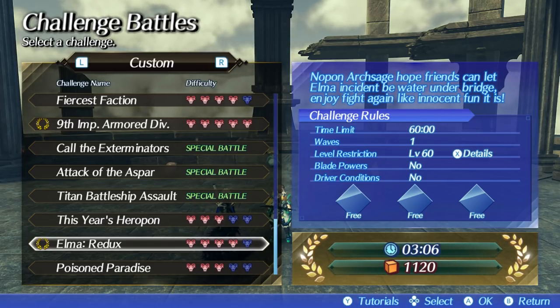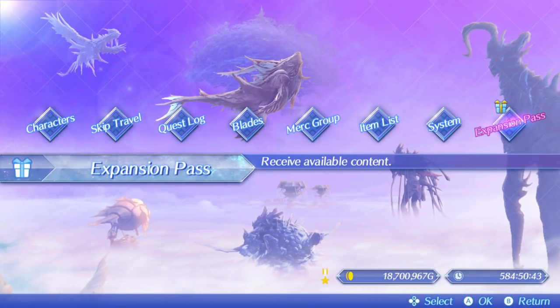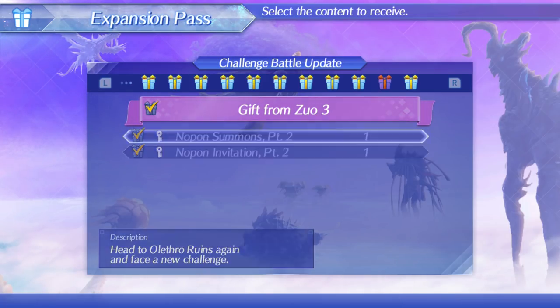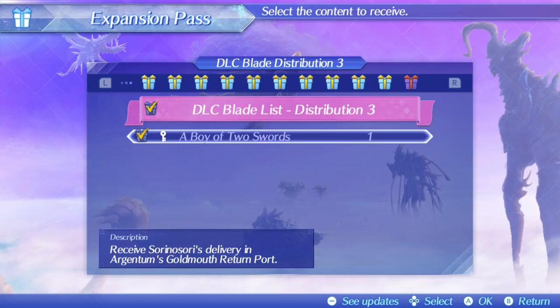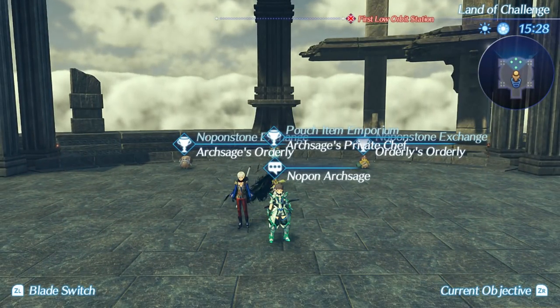Before Elma Redux, you'll get another mission called something like 'Otherworldly' — I forgot the exact name, but it disappeared after I completed it. You do that one to unlock Elma, then you do Elma Redux to get her usable in Alrest. To recap: you need the expansion pass, go to the far right tab, find the Gift from Zoo03 and DLC blade distribution number three. That's how you get Elma and Corvin — thanks for watching and I'll catch you guys next time.